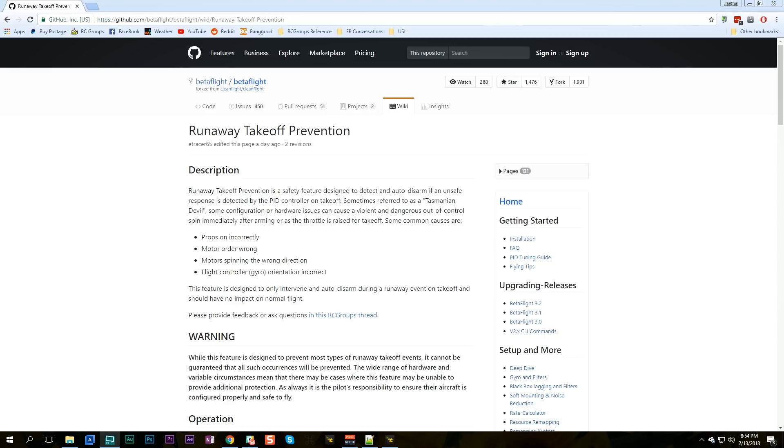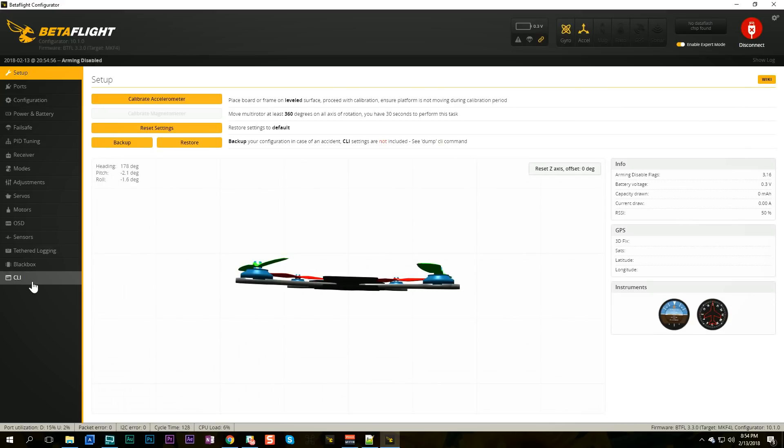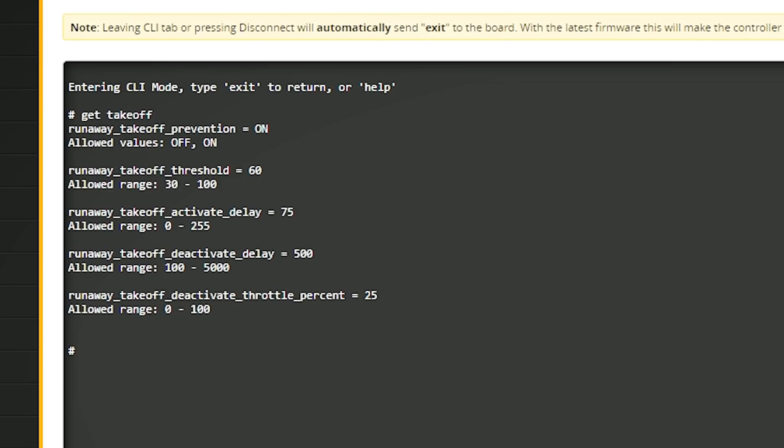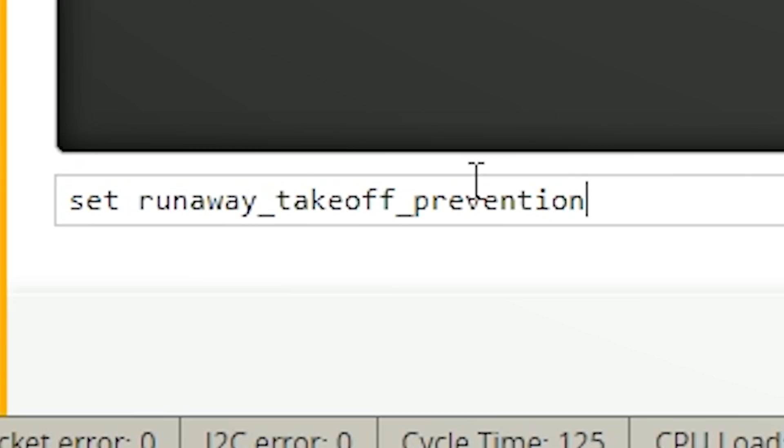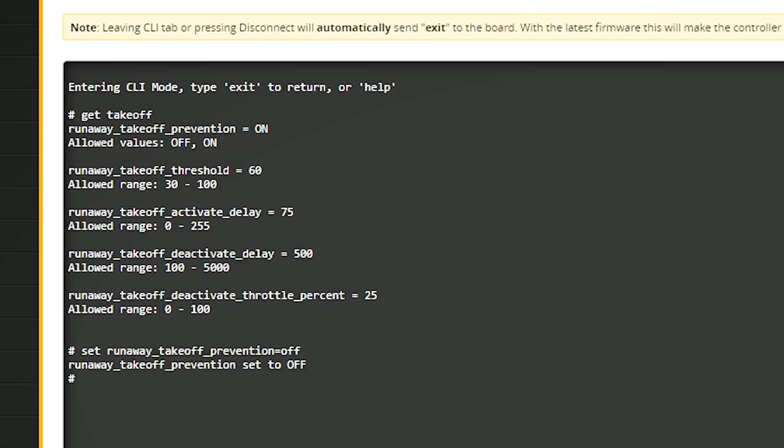Let's take a look at those command line parameters. First, here is the Betaflight GitHub wiki page that documents these features. Although you've got me to walk you through them, you should definitely know this resource is here — I'll put a link in the video description. If we go into Betaflight Configurator, connect, go to the command line, and type 'get takeoff,' that's the keyword. It's going to show all command line parameters with 'takeoff' in the name — all of the runaway takeoff prevention parameters. The one I really want to draw your attention to is 'runaway_takeoff_prevention = ON.' If you want to disable this feature, you can type 'set runaway_takeoff_prevention = OFF' and that will disable the feature entirely.